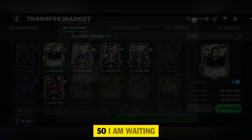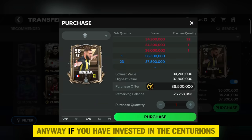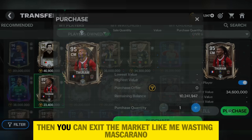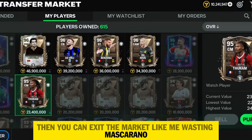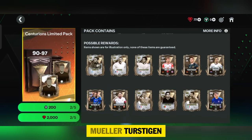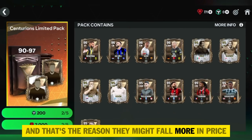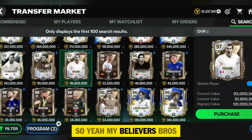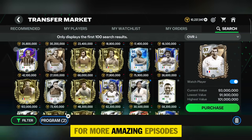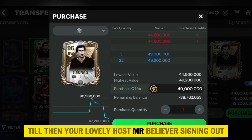In my free-to-play account, players below 96 are fine — they're already at low prices and holding value, so I'm waiting and observing the market. If you've invested in Centurions, I suggest being patient. If you don't have patience you can exit the market by ranking up with Mascarano. Players like Zanetti, Zidane, Van Basten, Muller, Turstiegan, Modric and others are included in the packs — that's why they might fall further in price. That's it for today's episode — subscribe for more amazing episodes. Your lovely host Mr. Believer, signing out.